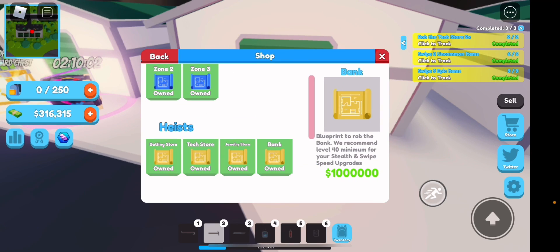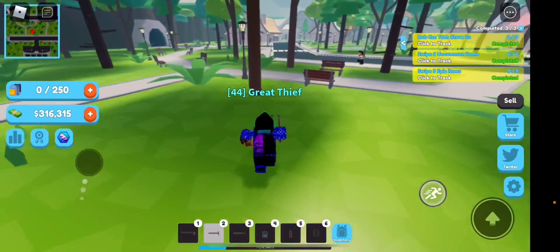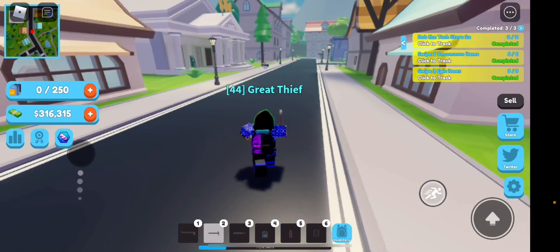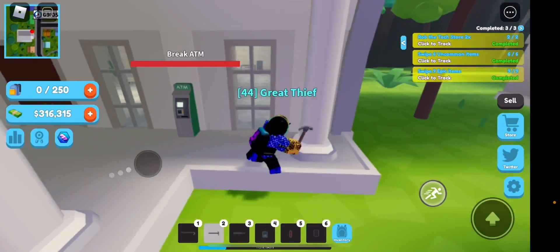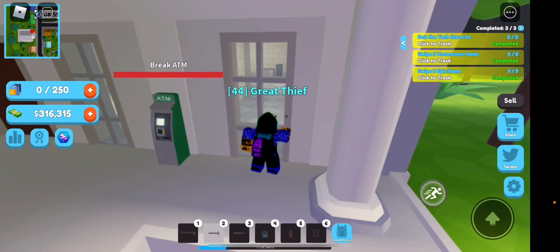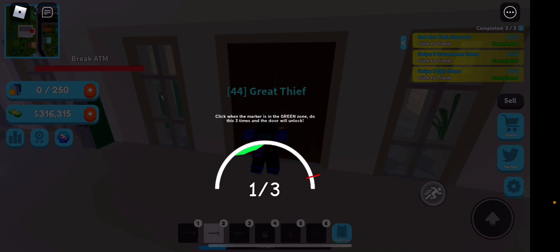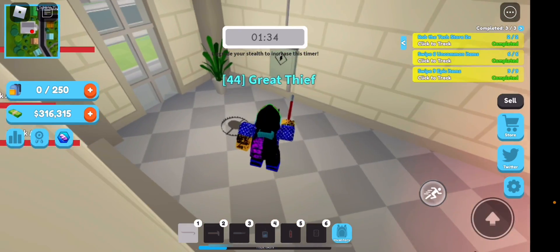Now we're on the bank heist. The blueprint here costs a million. Let's quickly go do the bank heist. There are two parts: the first part is the vault and the second part is the back of the bank — I don't really go for the back. The vault is over here, you can see the lasers, and the back of the bank is over there. The back just has paintings, PCs, and laptops — not really worth it. We're going to the left because that's where the real money is. Let's quickly break in.